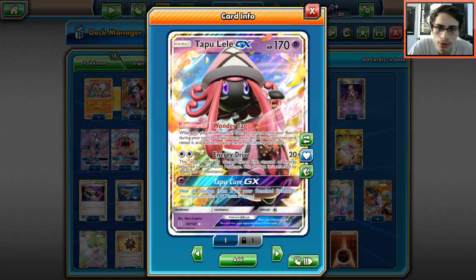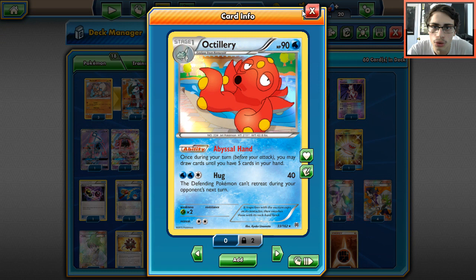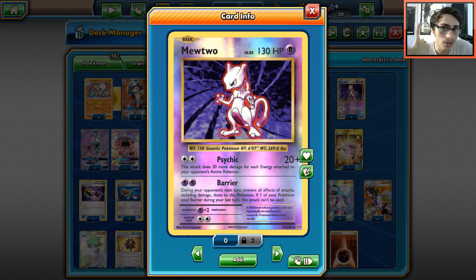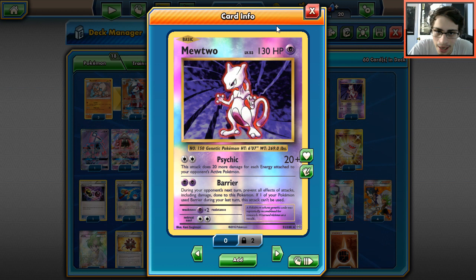For tech Pokémon we play two Tapu Lele for Wonder Tag and Energy Drive. We play a one-one Octillery - it's just way too good not to run. I wish I had room for more but we have a Super Rod and Rescue Stretcher so it's not too bad. We do play one Mewtwo because Garbodor is a matchup that's kind of awkward - the only thing you can really do is donk Trubbish with Lycanroc and deal with Drampas.